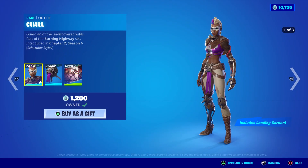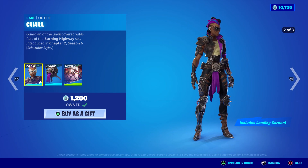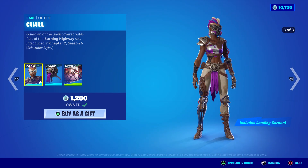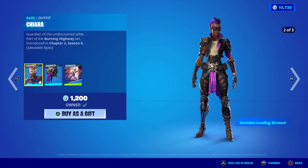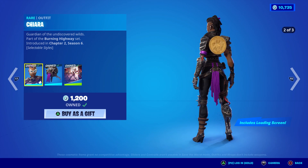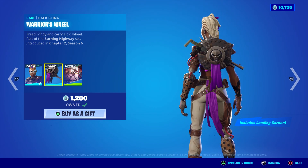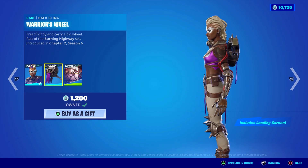This is a skin I always forget about — every time it comes back I say 'whoa, what is this one?' Look how wicked that looks and she's got a gas mask on too. That secondary style is fire — purple and black, looks tremendous. I'm gonna have to run that. I gotta add these to my presets. Unfortunately the back bling does not have a secondary style.